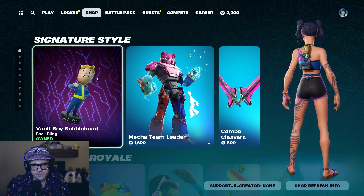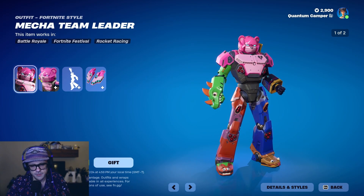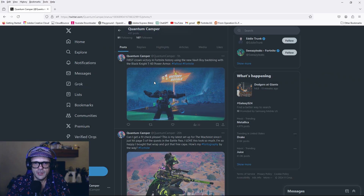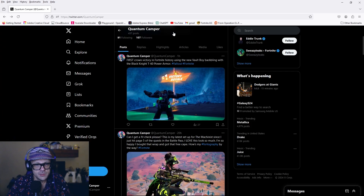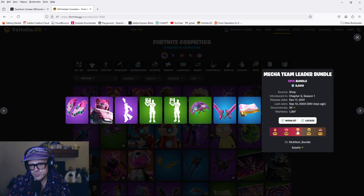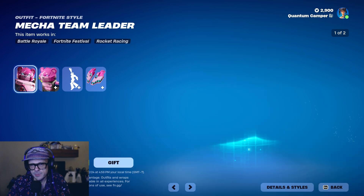I'm going to show you gameplay of this a little later on. Let's go through the shop first. Mecha Team Leader is back in the shop. I did five or six matches trying to get gameplay. I will show you that I got what I think might be the very first crown victory in Fortnite history with the Vault Boy back bling attached to the Black Knight T60 power-up. Let's pull up Fortnite.gg. Mecha Team Leader — last time in the shop was 290 days ago. This is the first time this skin has been in the shop in 2024.